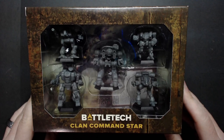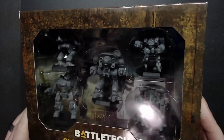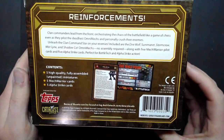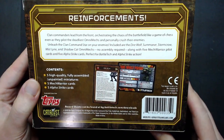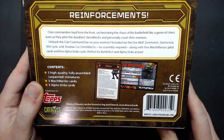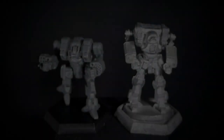Here's the Battletech Clan Command Star box. You can see it's got a display of the five miniatures with a clear view. On the back it talks about the contents — the five miniatures — and you get five pilot cards and five Alpha Strike cards. You can also download the record sheets at the BG Battletech downloads site. Here are the cards inside the box, and now we'll move on to the miniatures.